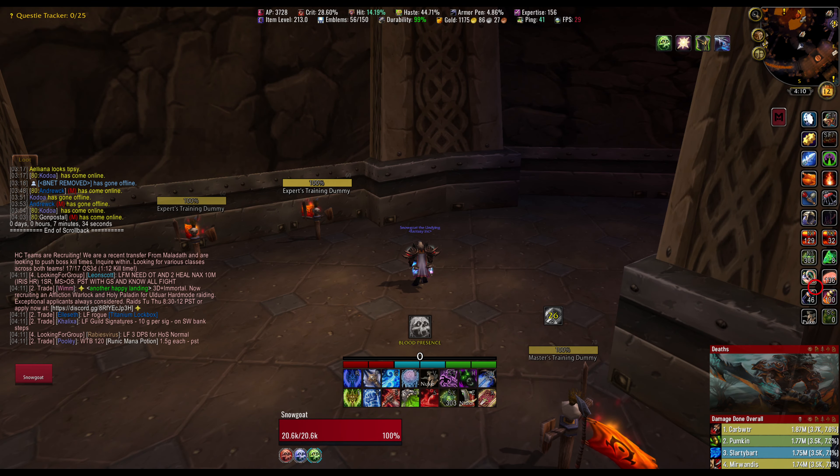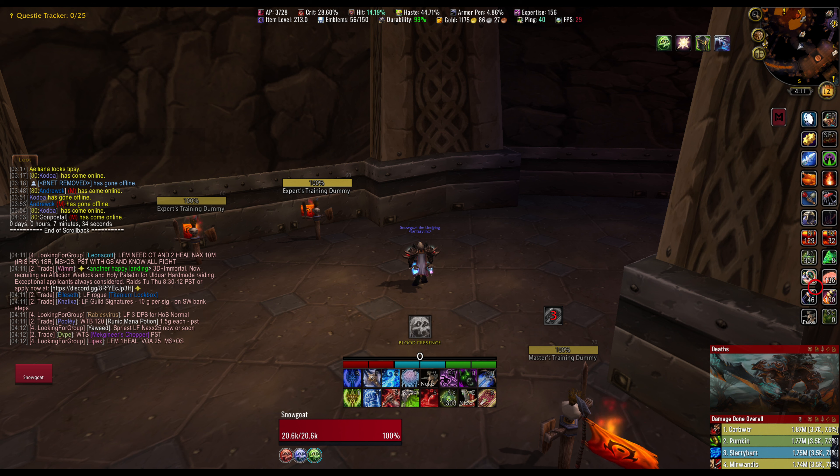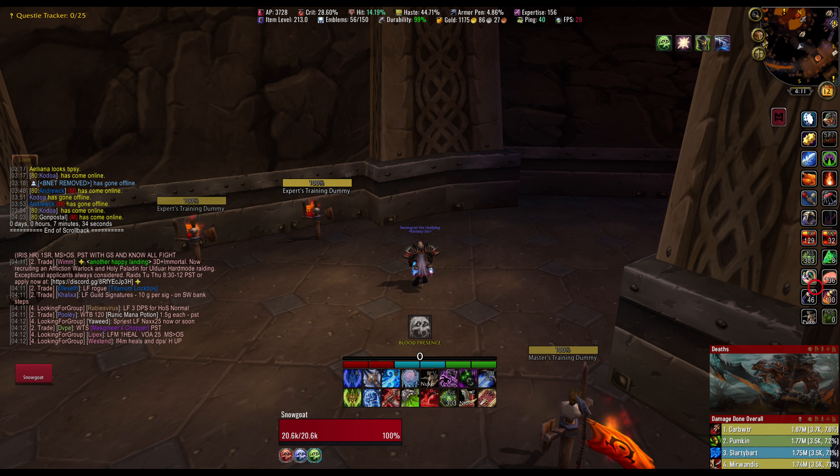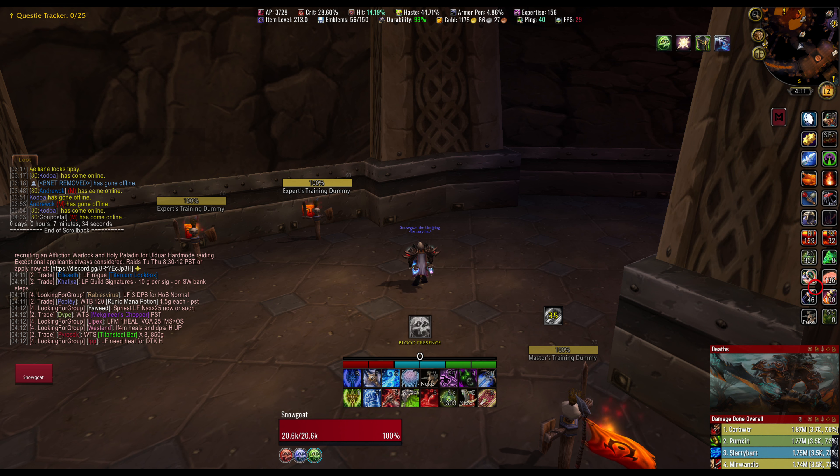What's up guys, Snow Goat here. A lot of people have been asking me about WeakAuras, UI, macros, stuff like that. So what I decided to do is just make a full-length video where I go one by one over every add-on I have, every WeakAura I have, every UI thing I have, and go in detail on all of them. I'll put a timestamp in the description where you can skip ahead to where I quickly go over my UI.